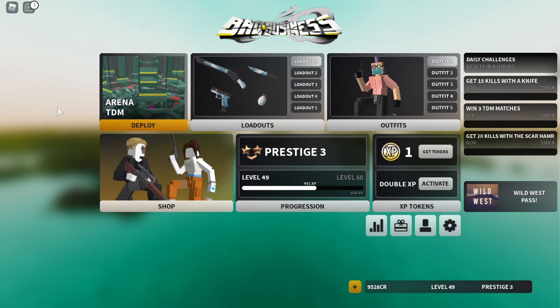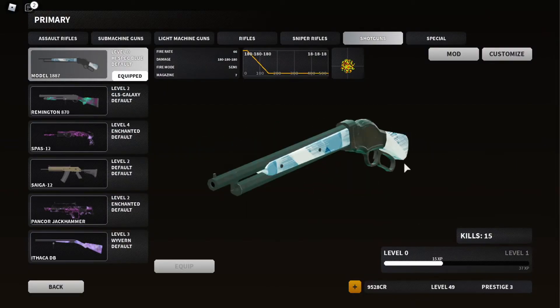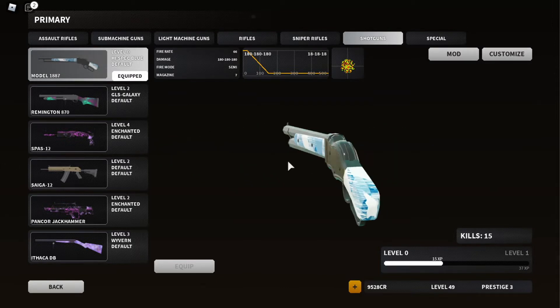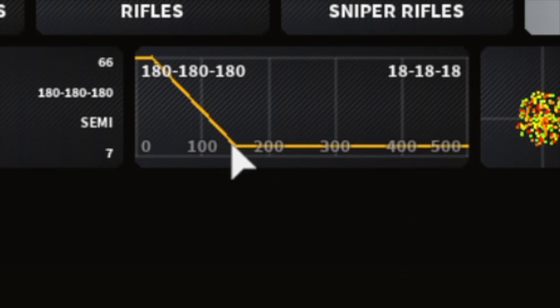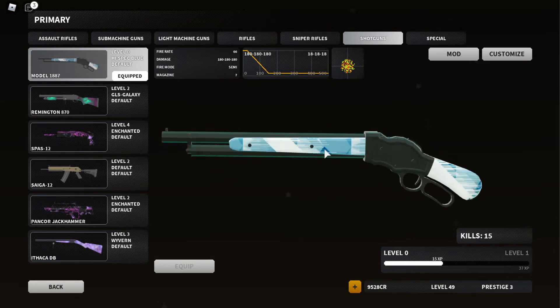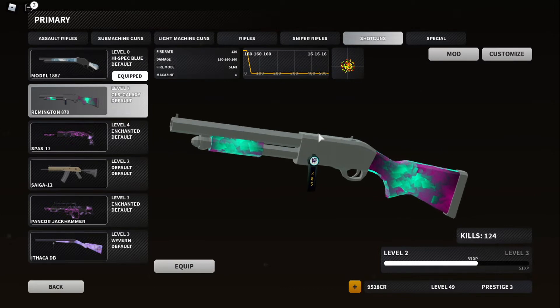It's LektonGamon here coming back with another banger video. Today we're talking about the brand new Bad Business update and the new shotgun in the game. As you can see I don't have many kills with it yet — just 15 from about one round — and I feel like it's actually pretty balanced. Its range is literally like 20 studs and already at 150 studs it goes down to 18 damage per pellet.